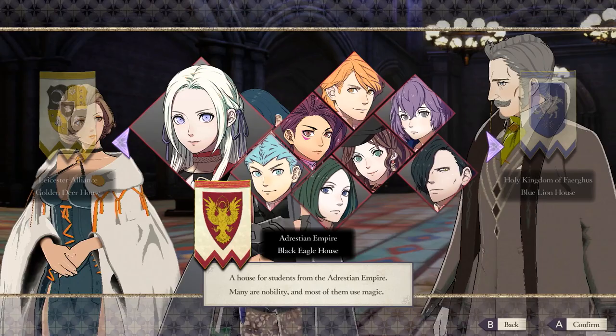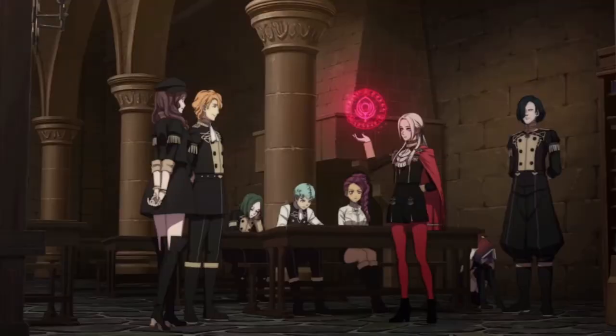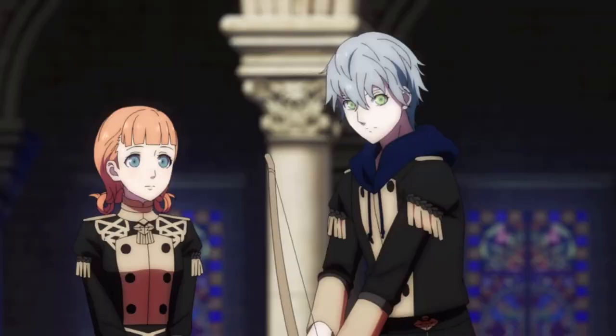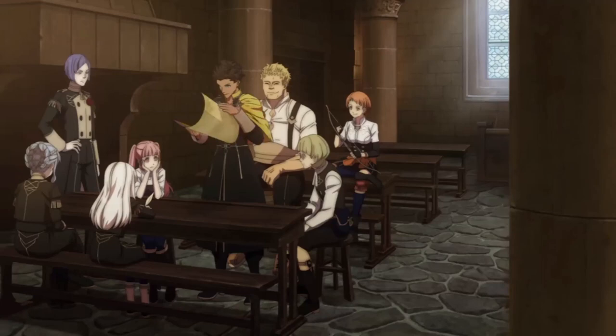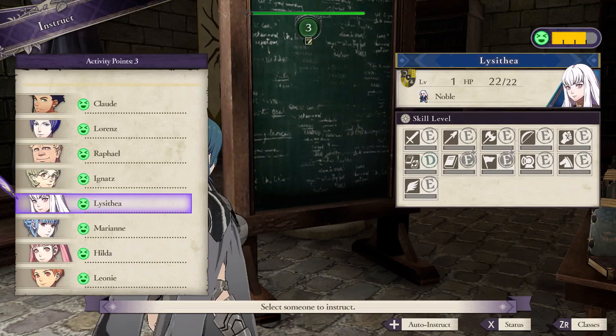Each house has eight students that, by default, have a few pros and cons, but you'll be able to adapt with diligent training. The Black Eagles have the most magic users but lack specialized defensive units and flyers. The Blue Lions have a lot of units that make great cavalry, and Ashe can pick locks, but you might find them a bit light on ranged support. The Golden Deer boast a lot of natural archers and mounted units, though you may have to poach some specialized units from other houses.